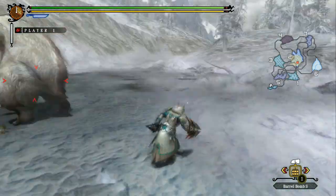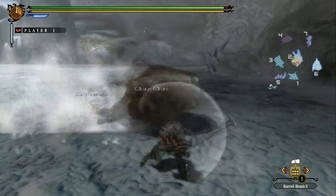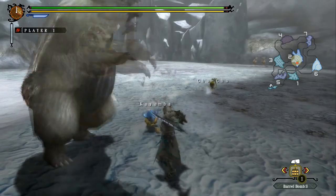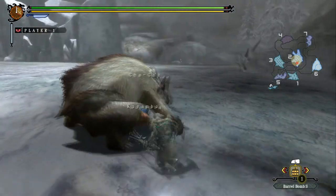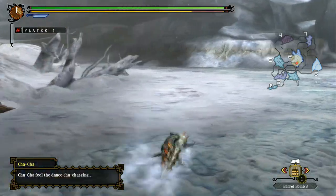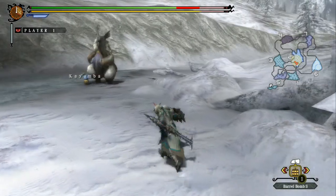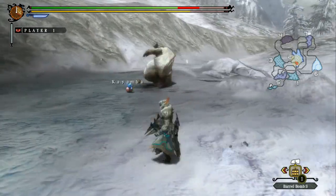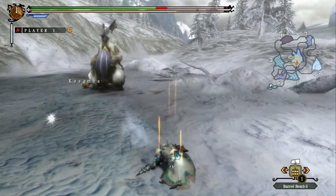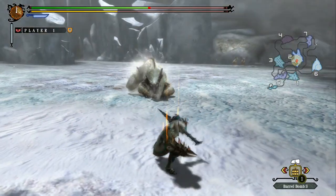Breaking his head doesn't really matter in this demo because you don't get any materials, but in the real game you're gonna get some extra materials for breaking stuff. He's trying to slide into us but we are evasive — well, I just got hit so bad. I was jumping and got smacked right in the face.